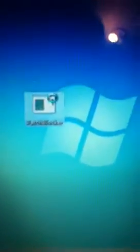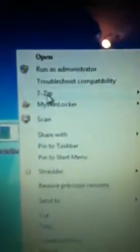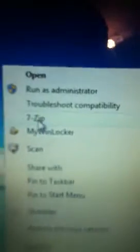You'll need 7-zip — I'll have a link to it in the description. If you already have 7-zip, don't worry about it. You just want to right-click and drag it here. Click on it, and then all you want to do is extract it back to the patch blocker.